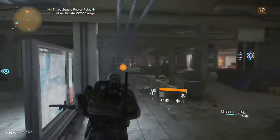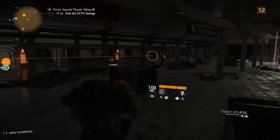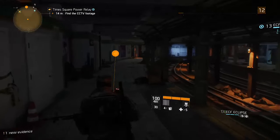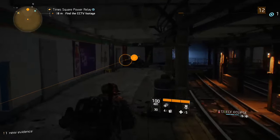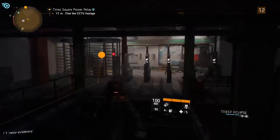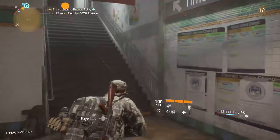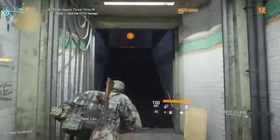I need to commandeer this mission. Before the CCTV feed dropped, I ID'd the bodies in that room as Division agents. Your other tasks are on hold until we figure out what happened. Commandeer the mission location — it should have the feeds from those subway CCTVs. Be careful out there; with all that gunfire drawing the Riker's attention, you're gonna have a bullseye on your back.